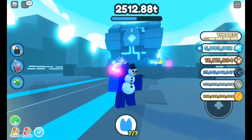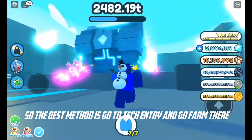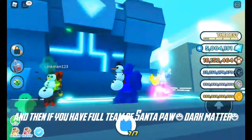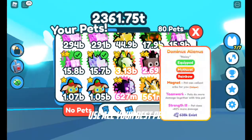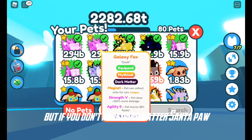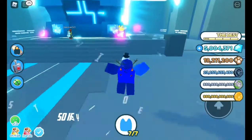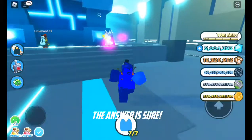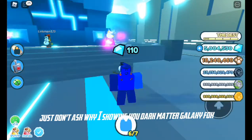Blue Blub here. I want to show you the best method to get gingerbread. The best method is to go to Tech Entry and farm there. If you have a full team of Santa Paw dark matter, use all your best pets. But if you don't have dark matter Santa Paw, just use dark matter Galaxy Fox. If you want to see me break the chest — sure, just don't ask why — I'm showing you dark matter Galaxy Fox.